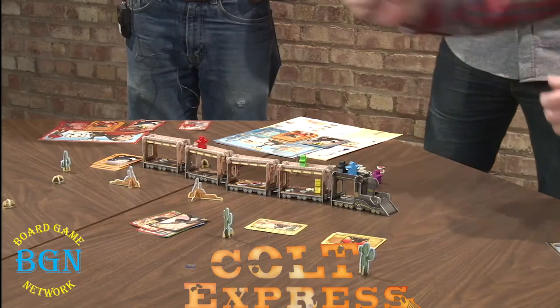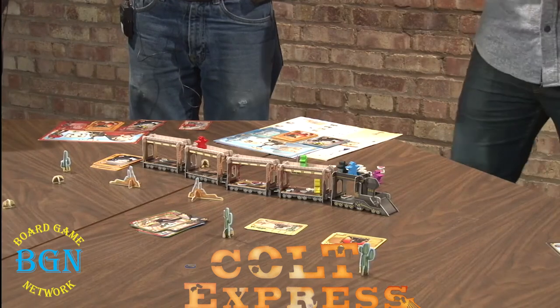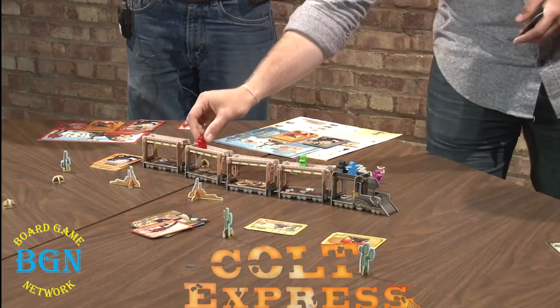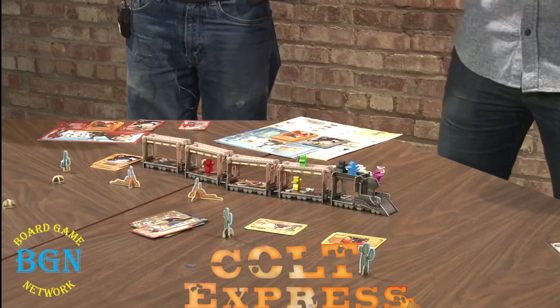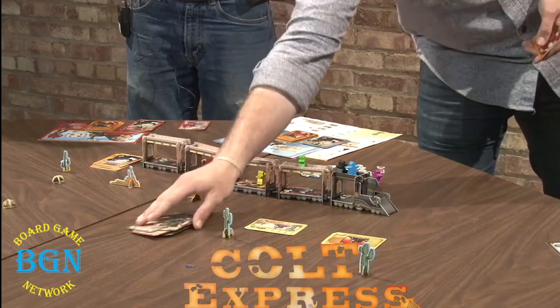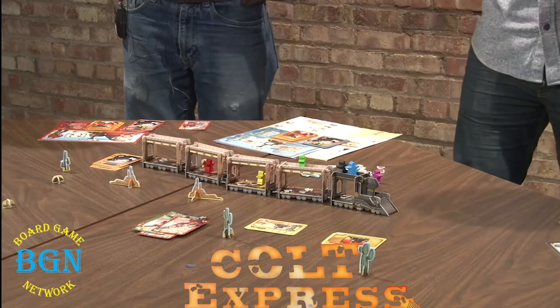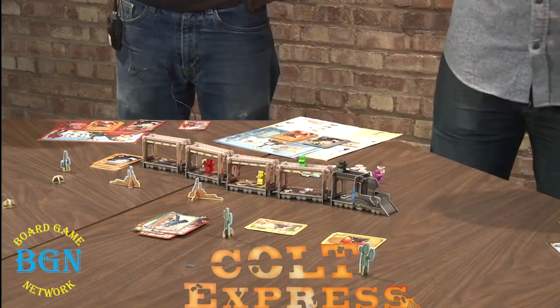The sheriff is moved again. Tuco climbs down. Doc moves the sheriff toward the back. Cheyenne shoots Django as revenge since he shot her. Tuco tries to shoot the sheriff, but you can't shoot the sheriff. The round ends with Doc climbing down. At the end of the round we brake — any characters on top of a car move one car forward. We shuffle in shot cards received and the starting player moves to the left.